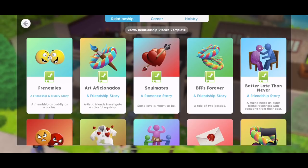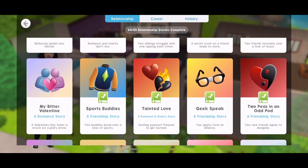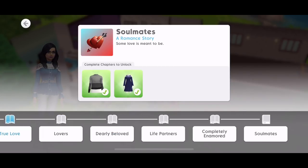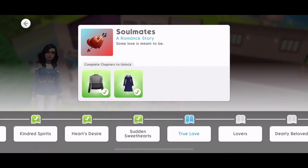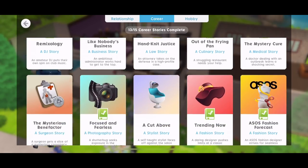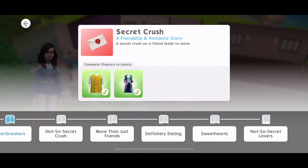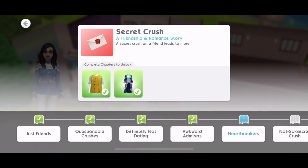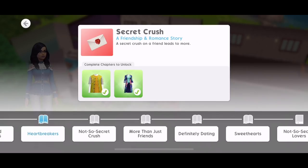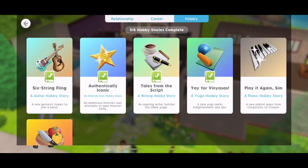Let's take a little look at stories, because stories has changed as well. It looks a little bit different. You can see right at the bottom they've added additional chapters to the story. You're not going to lose anything that you've unlocked if you've completed a story. But if you want to fill up the progress bar at the bottom, you'll have to go back and complete them again — there are ten chapters and ten levels. So I'll have to go through and complete all of those again.